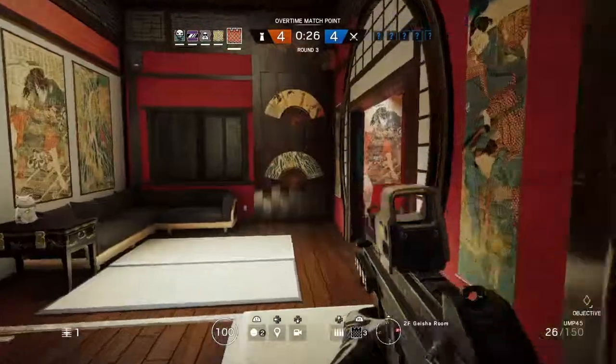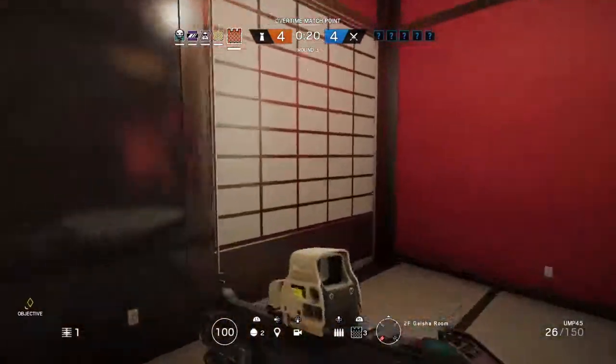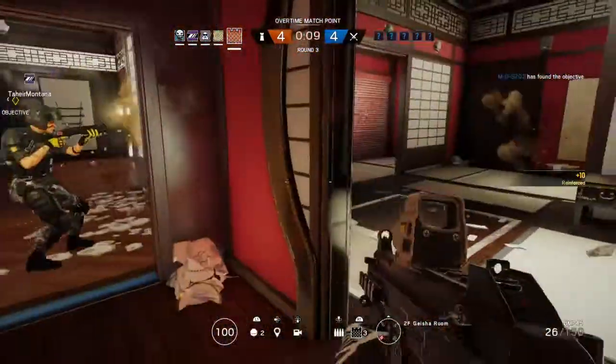I personally don't really see much variation in how teams choose to hold Geisha. Usually it's just a bandit tricking the outside wall to maintain control, but the moment he loses that wall Geisha will just be taken by the attackers. This strategy doesn't require anyone to be in Geisha and can hold it from the safety of the T room, allowing more roaming potential from another operator.